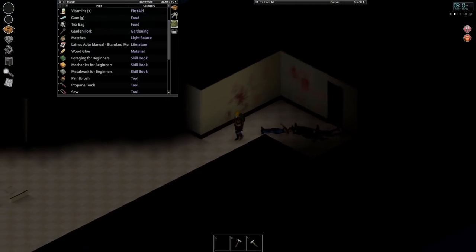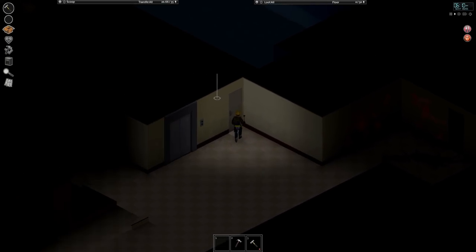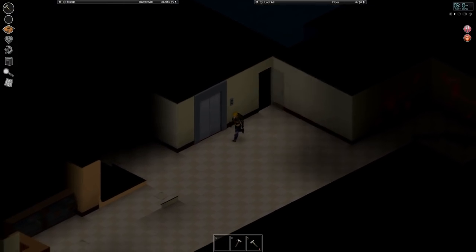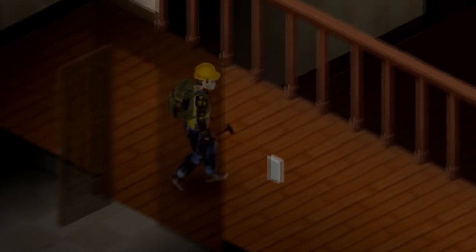Sadly, the power is out, so things are kind of dingy and dark in here. But today is going to be the day we're going to be taking a lot of cool furniture from this place and relocating it to our awesomer base. Yeah, I said it — awesomer. It's a word now. Fight me.